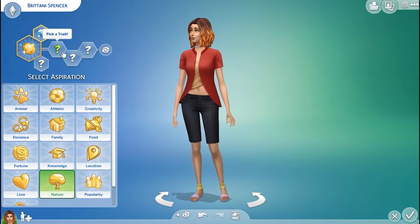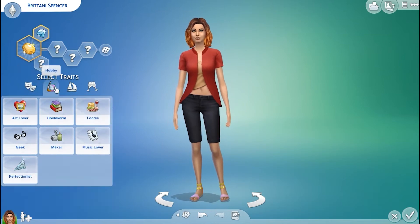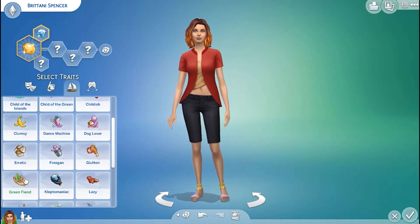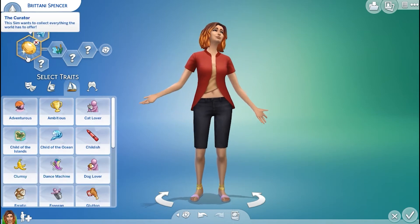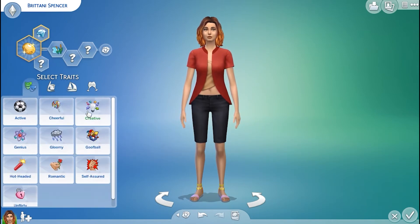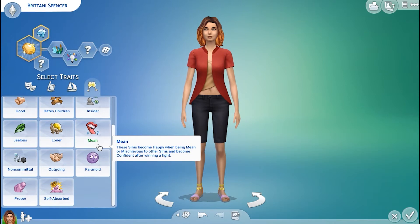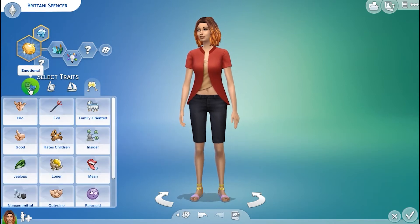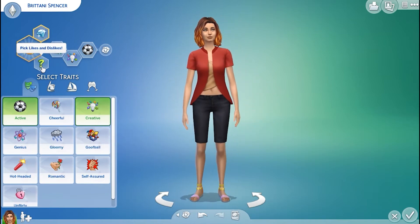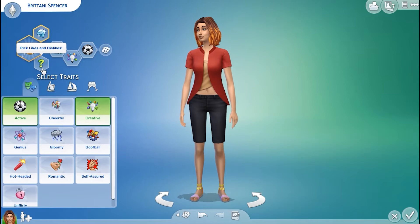And then we're going to go ahead and give her some traits. We have emotional, hobby, lifestyle, and social traits. I want to give her loves the outdoors, because her aspiration is going to be primarily outdoors. And then let's give her creative, and we'll make her active. So this little likes and dislikes section we will get into in another video, because it's not required to start the game.